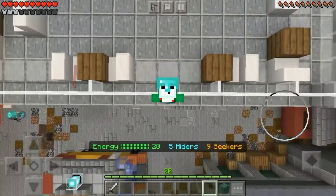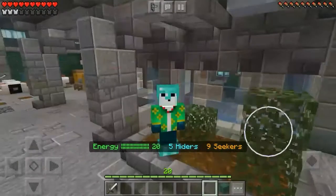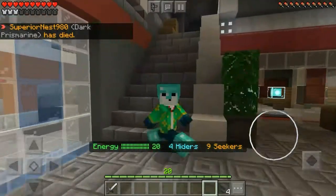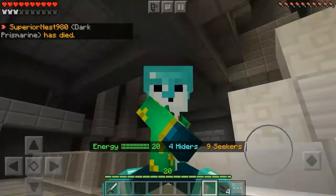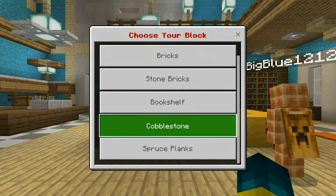Hey guys, this is master one two three and in today's video I will be showing you four more hiding spots in the Hive hide-and-seek. Let's get right into it. The first one is on Madhouse and you're gonna pick spruce planks.